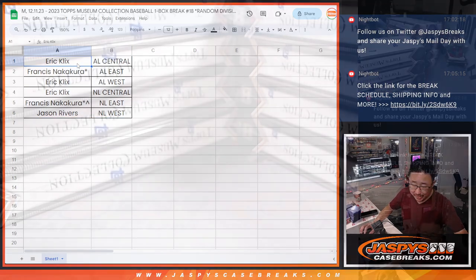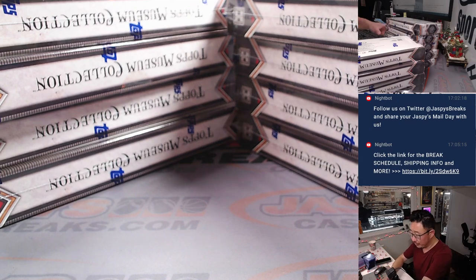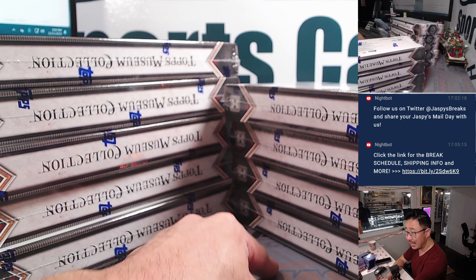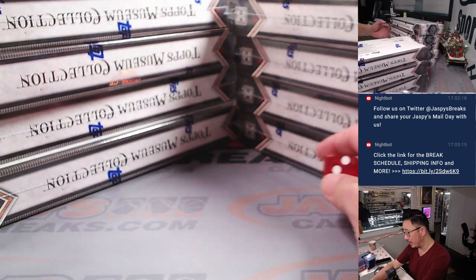While you're considering trades — probably won't be any — let's see which box we're going to do. We've got nine boxes left. We're going to use the die to pick a side, and then we'll pick an individual box.